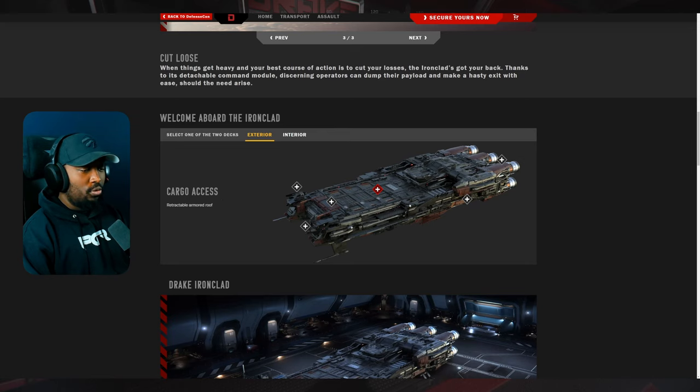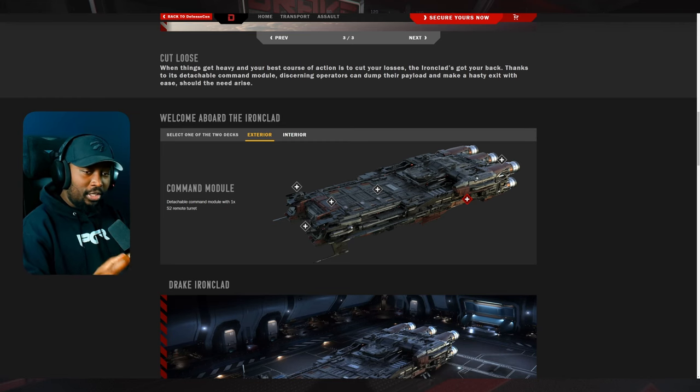The cargo access features a retractable armored roof — I like the fact that it's armored. When armor becomes meaningful in the game, this thing is going to be a tank compared to other cargo ships. It has its own niche: protecting volatile cargo. The detachable command module comes with a size two remote turret, which is huge — as opposed to a standard escape pod. Drake is the only manufacturer that gives you a command module that can detach from the ship.